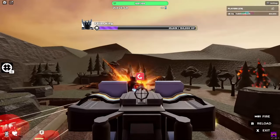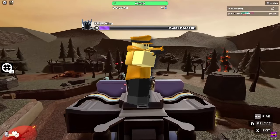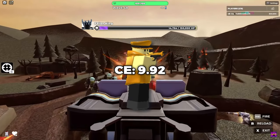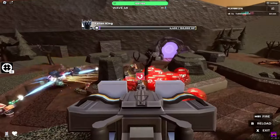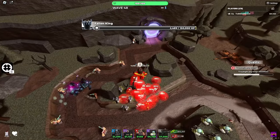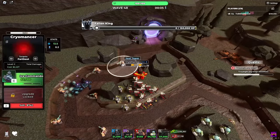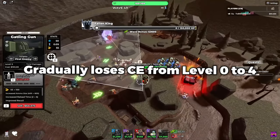That is just insane. The golden scout, one of the most cost efficient towers out there, has about 9.92 cost efficiency — to put that all into perspective. So not only is the Gatling Gun more cost efficient, but it also has infinite range, already showing why it is so OP even at level 0. As you level the tower up, however, it does start to lose cost efficiency over time. This is normal, as most towers follow the same pattern.